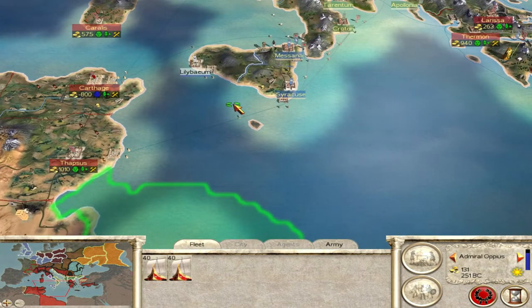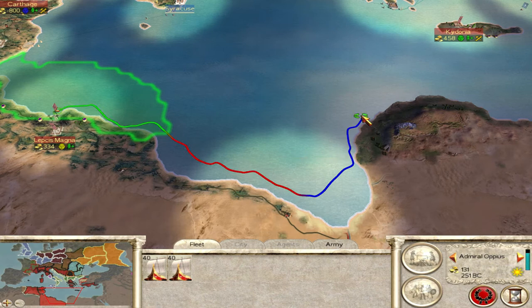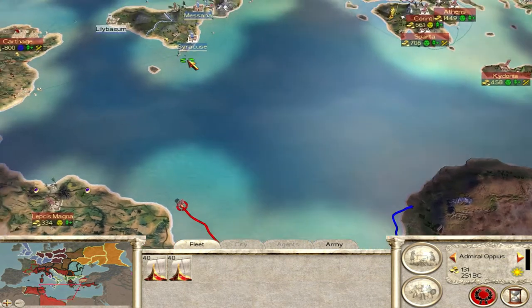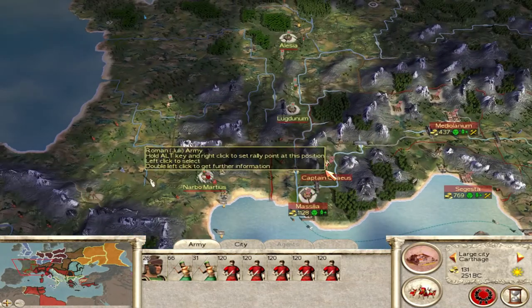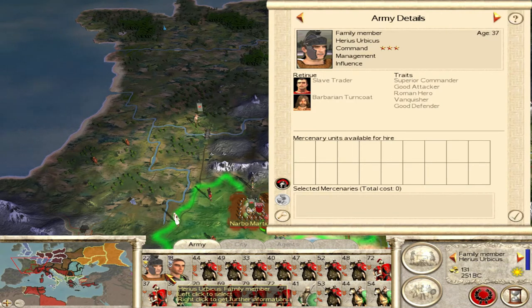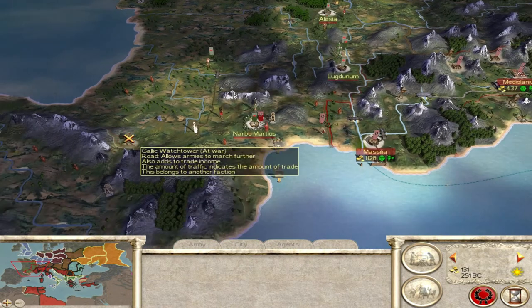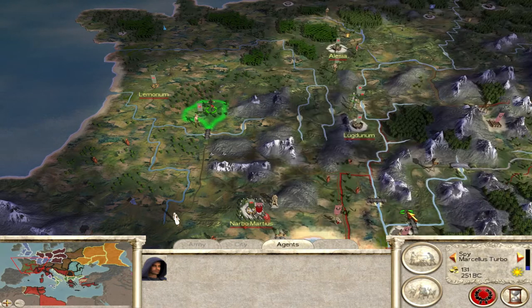Do we want to go for Lilybaeum? It'll delay us so much — three turns to get there, two turns to take it down. Let's go down here and take this instead. We'll leave the Scipii one territory — they can have Sicily, that's it. Now in terms of the battles, it's kind of risky to bring troops across here. It looks like we want to go from Narbo up to Lugdunum. We could put a fort here and completely block them. Limonum is literally a town — they won't be able to train anything apart from warband.